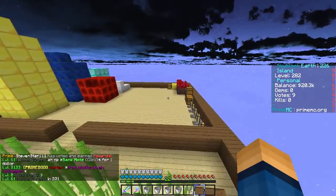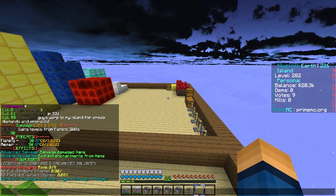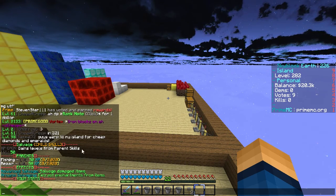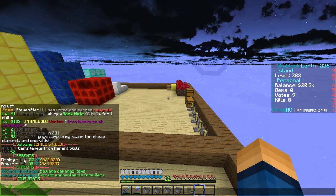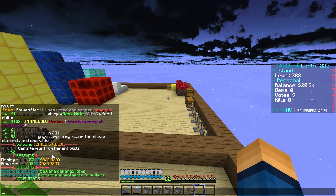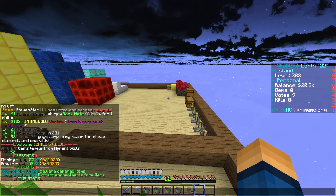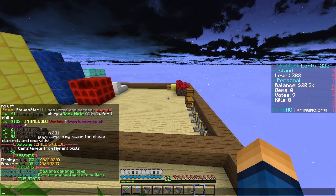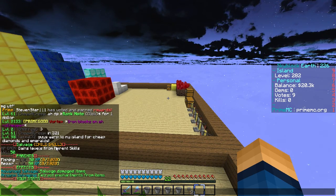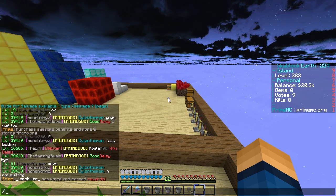Also, the salvage thing — I actually got my salvage up to 50. Can you believe it? It says gains levels with parent skills. And what the parents are is fishing and repair. So you just needed to get them up to 50 XP both of them. And then I decided to put it all in and did 50-50. So I wasted 100 MCMMO credits, which is just great. But yes, I did that. And I have no more credits.